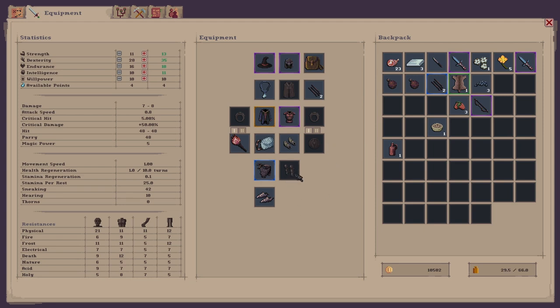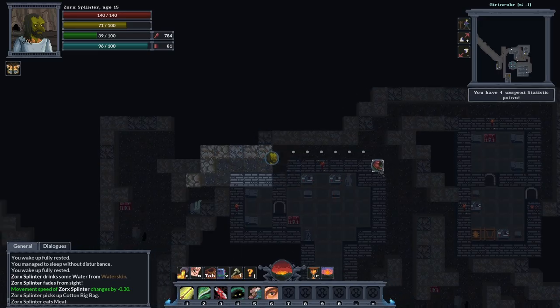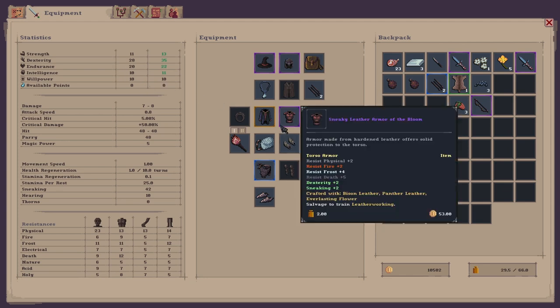I could probably do with some leg greaves as well — I want some armour on my legs. I've got money — 10,400 gold on me. Let's go and ask for the armour smith. I've got one here — mine, smelter, barracks, carpenter, leather worker. While I'm here I might as well spend these skill points. We've got four on there — I'm going to dump them all on my endurance just to improve our physical resistance, fatigue gain, stamina cost, and bonus health regen. There we go, nice.